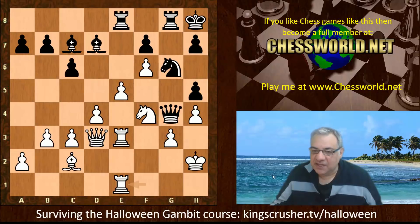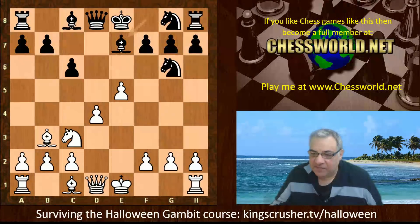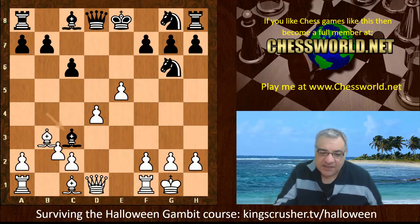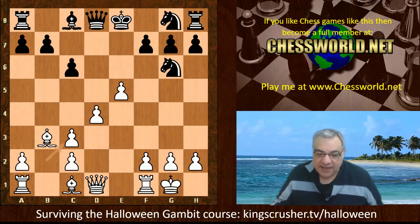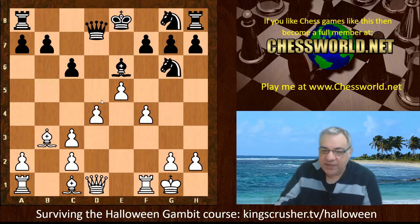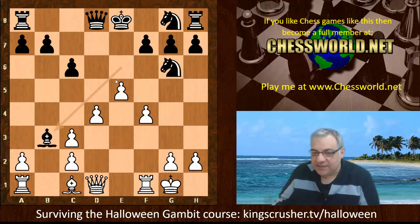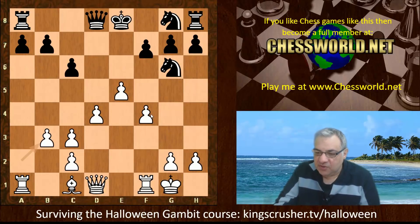The knight is pinned to h7 and it's difficult for both sides to do much. This is a fictional game example, but it does show Bishop e7 might be a plausible try. But we see Bishop b4, white castles, Bishop takes c3 — this does hand white the bishop pair clearly, but how powerful is the bishop pair here? We see Bishop e6, black trying to get a light square bind on the position, f4, Queen d7, really trying to lock down the f5 square.